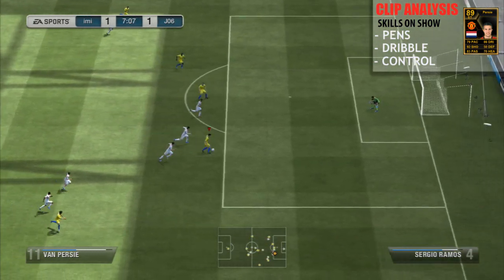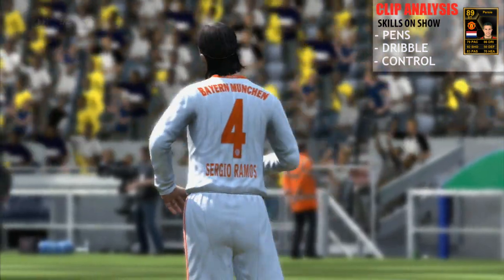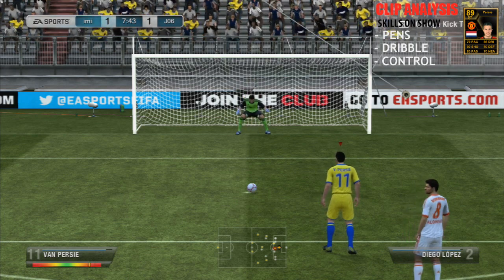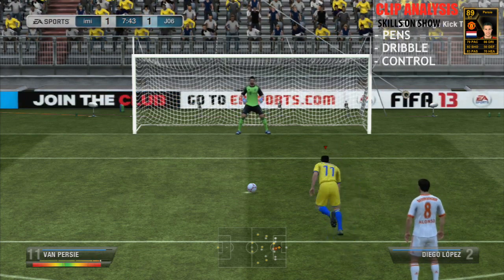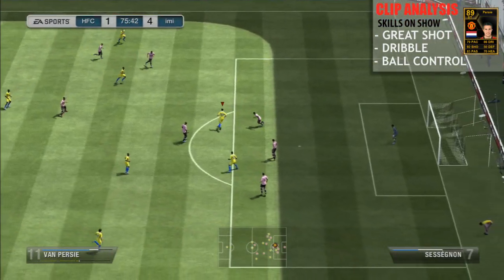This is basically looking at Van Persie's dribbling — he uses his dribble, gets away, uses his control, is eventually brought down. Look how slow the bar goes for his penalties. Watch how much power I'm able to generate from that penalty, and the keeper goes the right way but just has absolutely no chance.